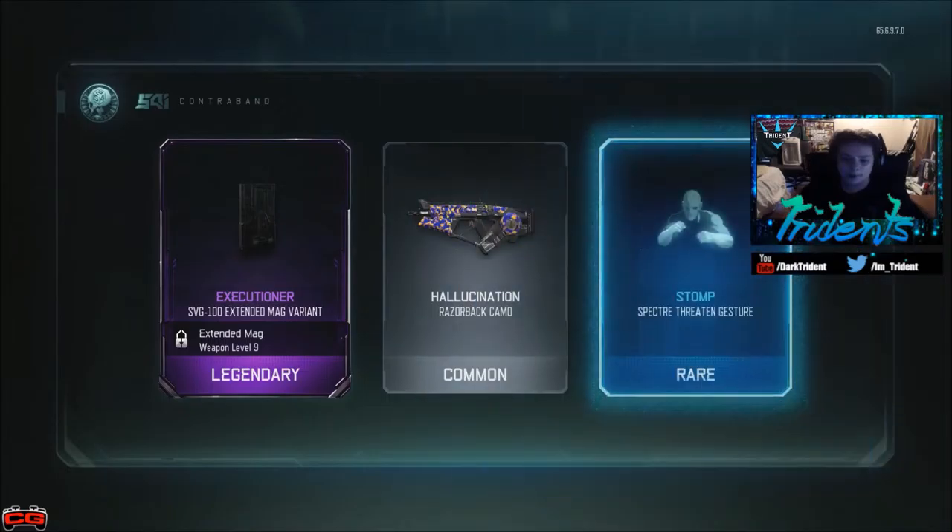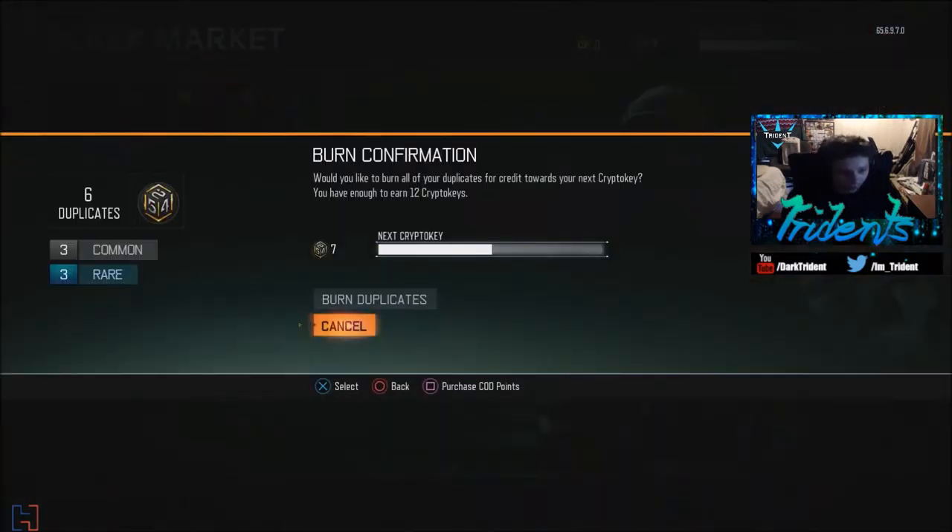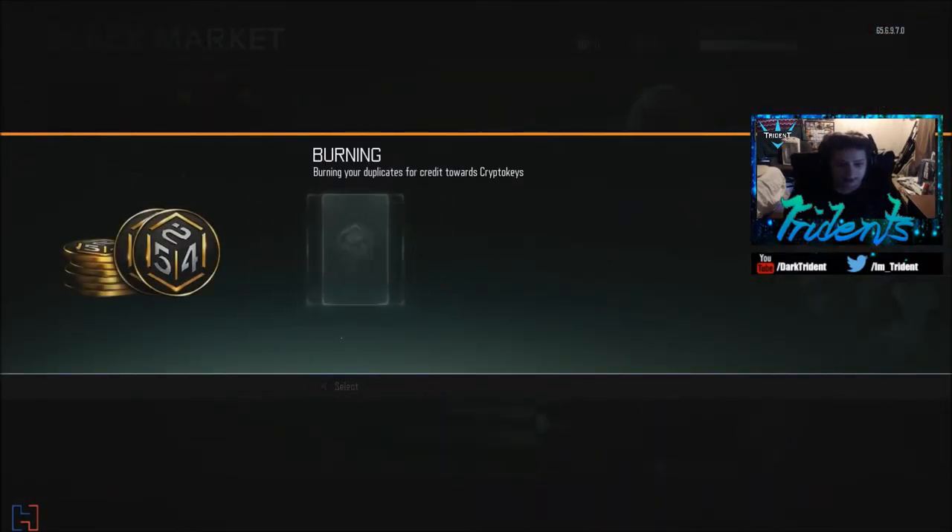We're going to do another 30-key supply drop and then go do my zombies liquid divinium opening. Extend mags variant — that's dope! Holy crap, I have three rare duplicates — let's burn those duplicates.